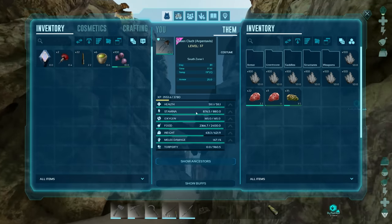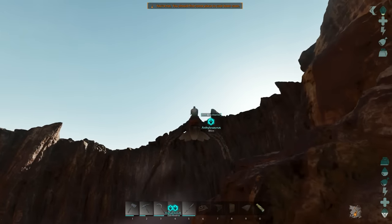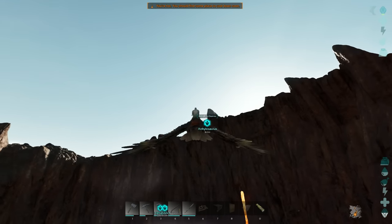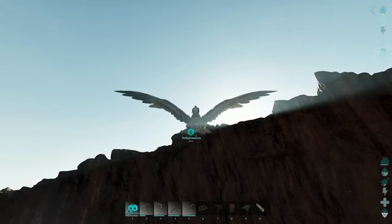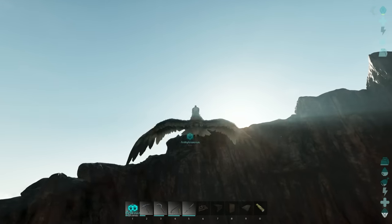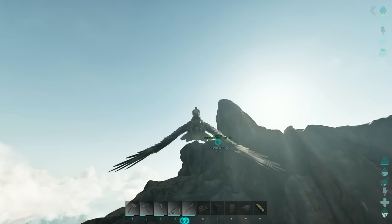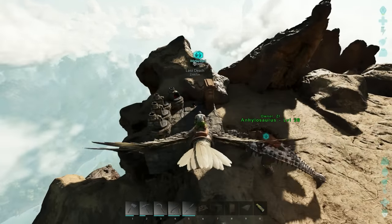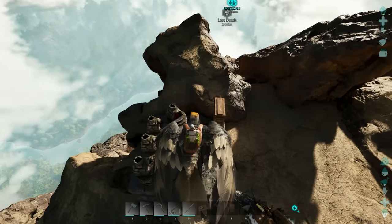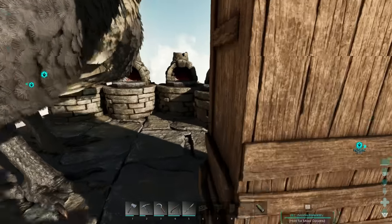I've set up a little base spot here - nothing spawns from here up so there's nothing in here which is really nice. I need to grab some crystal and put it on the argentavis because the argy has a weight reduction for crystal. So we're gonna grab as much crystal as we can - looks like we can get about 700 on here which is pretty good. We're gonna go ahead and start building some walls. I don't think we're gonna get everything finished this episode but we should get a decent amount done.